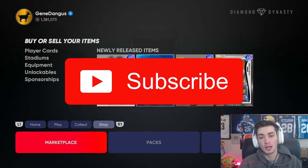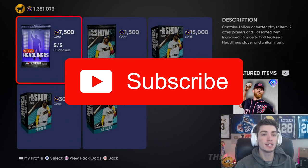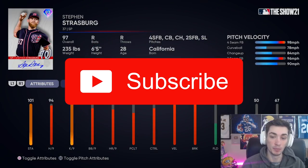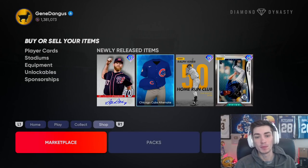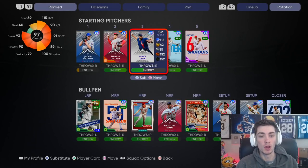What's going on guys, Bengal again here. Today we're doing a 97 overall Steven Strasburg debut. I did happen to pack him twice — I sold the first one for 75k and then quick-flipped the second one, so I figured it's a sign we're gonna do a Steven Strasburg video.